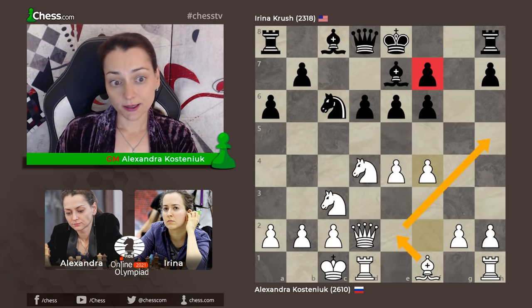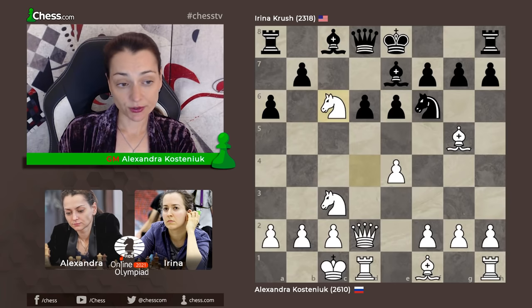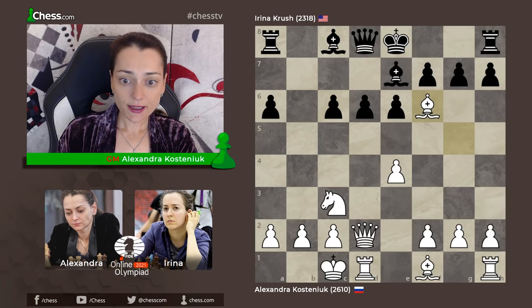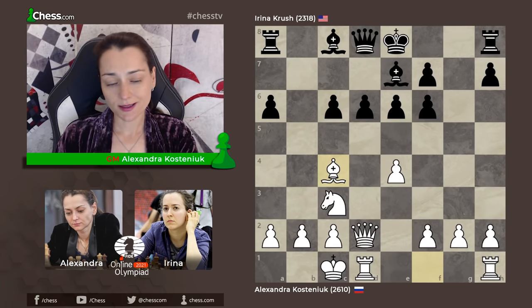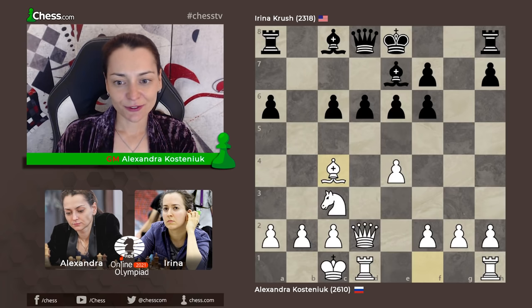Sometimes the white rook transfers via the third rank and attacks this pawn, while the bishop on f1 goes to h5 in some lines and attacks the weakness on f7. That's probably why Black does not really opt for this variation more often. But in the game I decided to take on c6 first. This move has its drawbacks since it makes Black's central pawn structure stronger, giving Black more chances to counter-attack. Bishop takes f6, g takes f6, bishop to c4. I was analyzing this particular line at home recently, but Irina surprised me here — she castled short side.